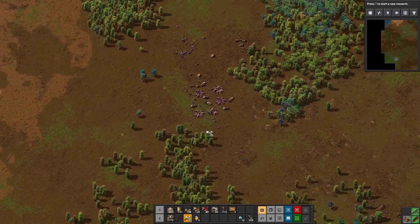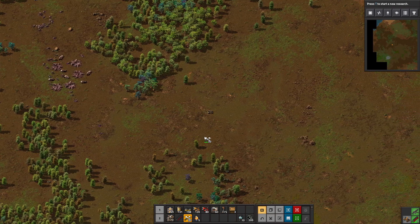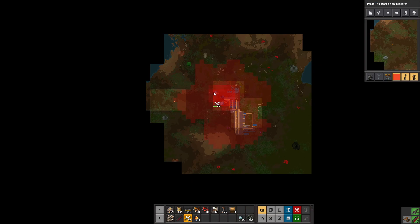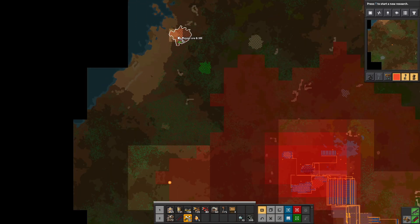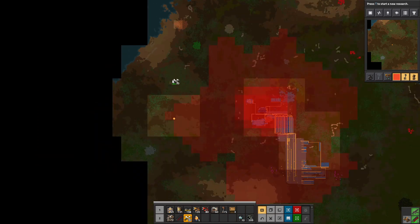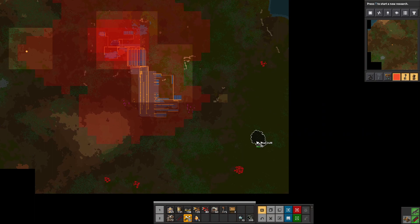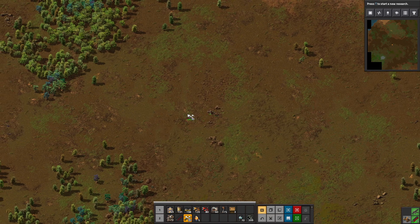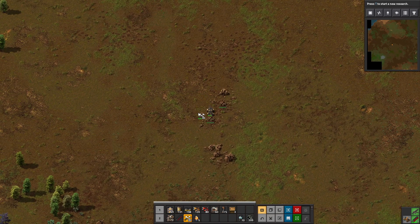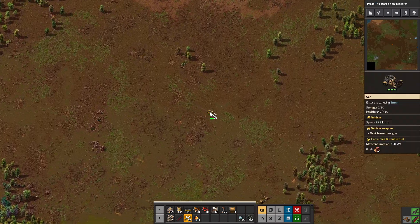Boom — I just took out that base quite handily. I did have to run away and repair, and I did hit a base which was bad, but I just took out the biggest base I've taken out since I started playing without too much problem. There are no other bases I need to take out at the moment — some down here eventually. We've got 8.3 million copper, 5.7 million iron, 24 million coal, 19 million iron — looking pretty good as far as resources in the wilderness are concerned.